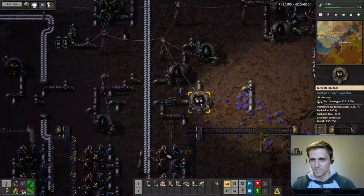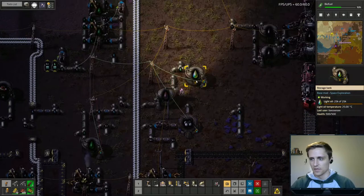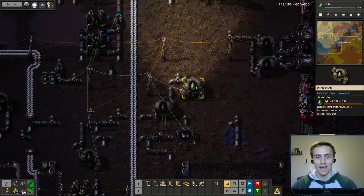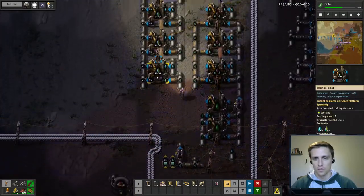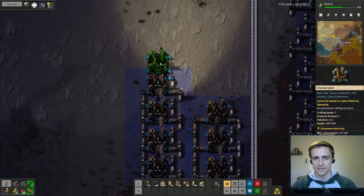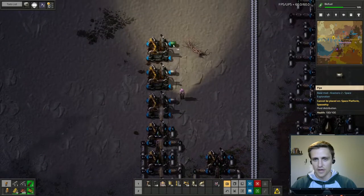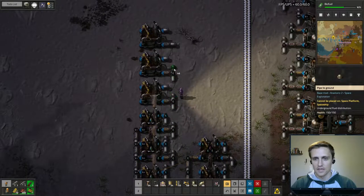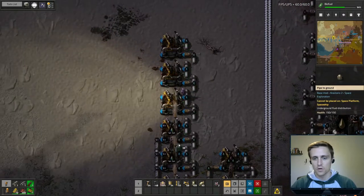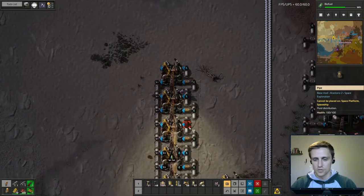I came over here to check — the heavy oil is very low, which we might expect. But light oil is completely full, and that kind of leads to an indicator that we aren't cracking enough light oil into petroleum gas. So we are going to add a couple buildings here to do some cracking, and hopefully that will help. Once we can start cracking enough light oil, our refineries will be able to work faster.